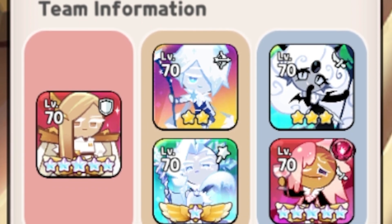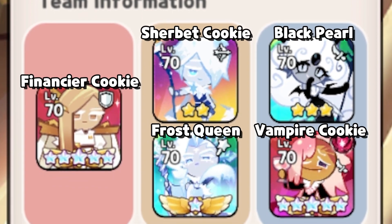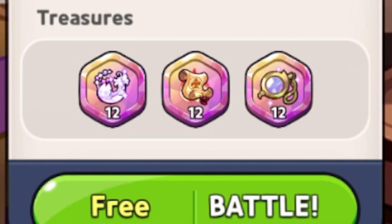Diving into the very first match here, they're going to be running Financier, Sherbert, Frost Queen, BP, and Vampire. They've got the Revive Feather, the Old Pilgrim Scroll, and also the Monocle.